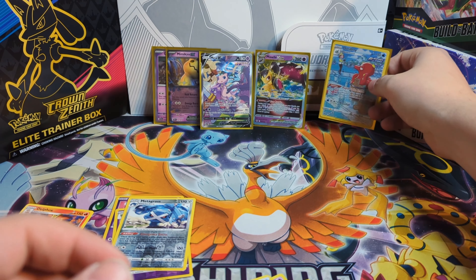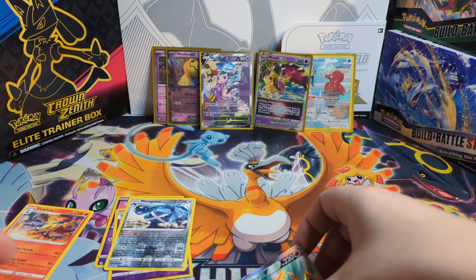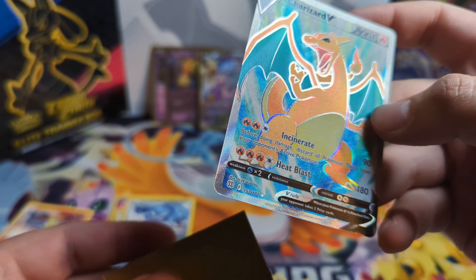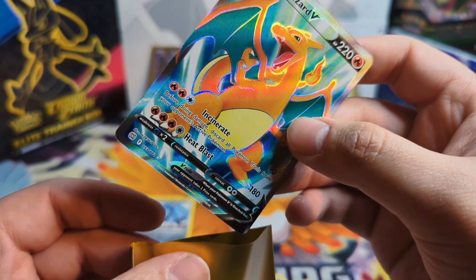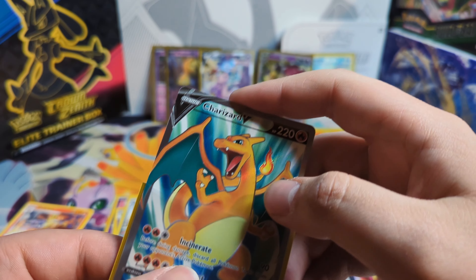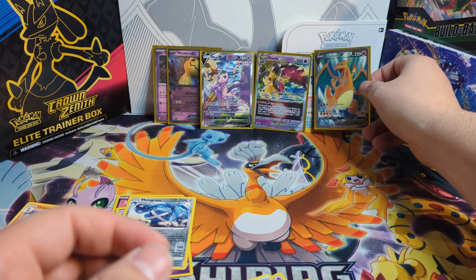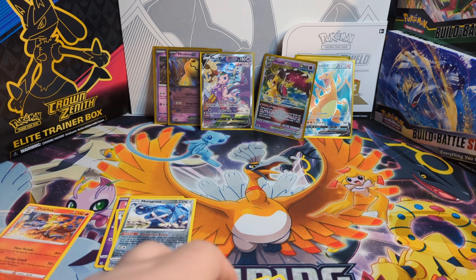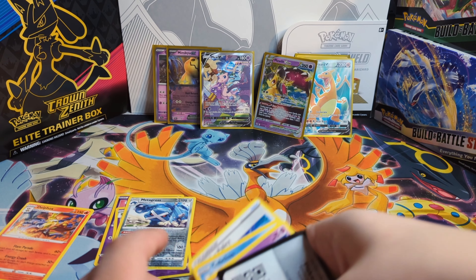Look at that. This box came jam-packed, guys. This is definitely great. I'm pretty sure this is one card that's probably gonna go in the binder. I'm pretty sure the Charizard Full Art I do have is pretty off-centered. So that's good to see here. This is a good box.